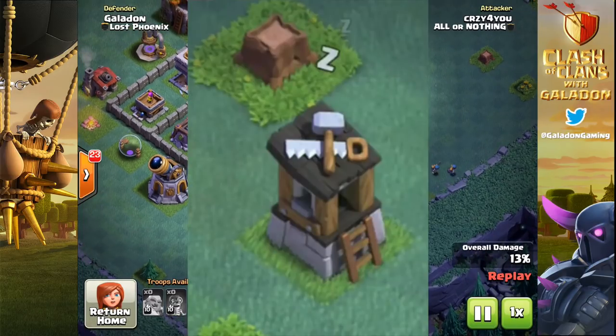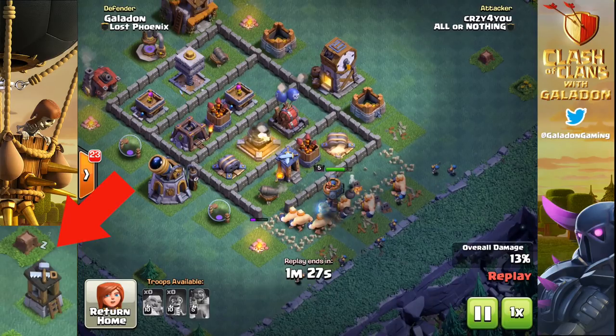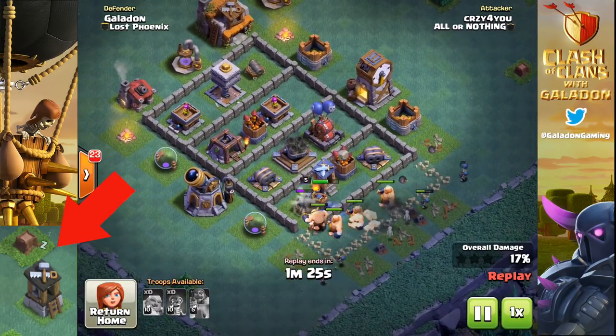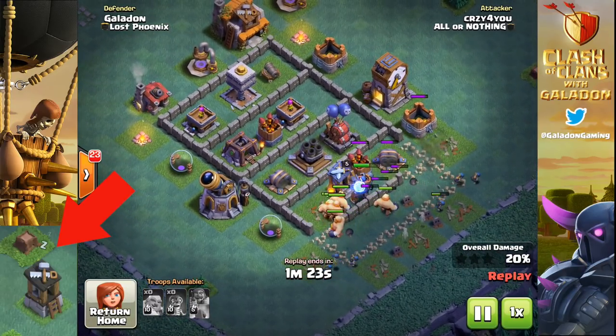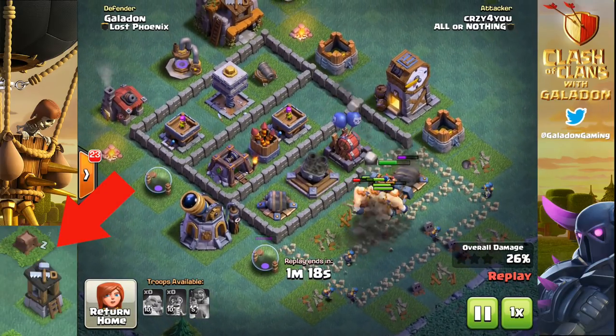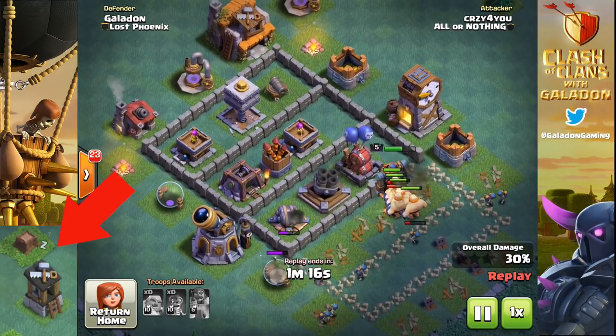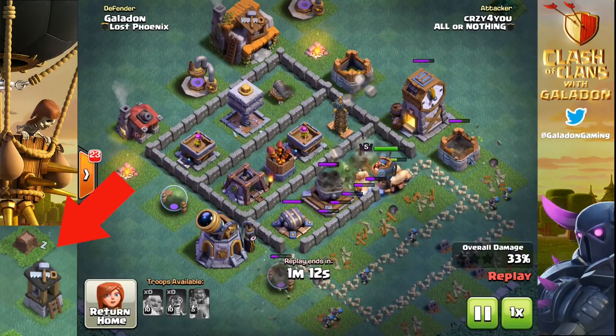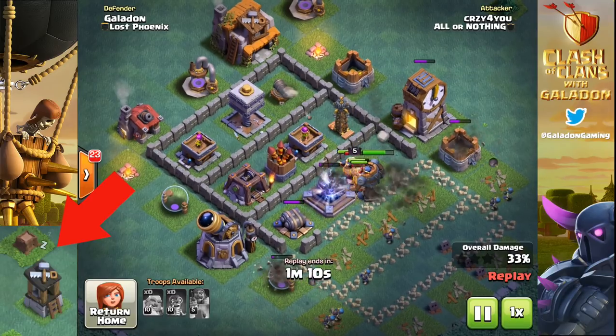This is a close-up look at what is either a leak or an artist's rendition. It doesn't look much like the home village builder's hut, but it does look a lot like the builder's hut on top of the Builder Hall that you see in most battles these days. Let me know what you think about adding this to the game — I feel like right behind adding more loot, this would be a big help.